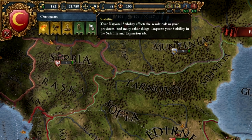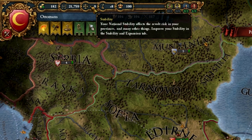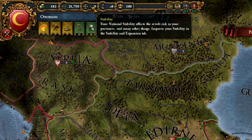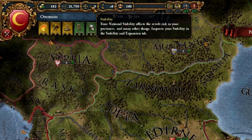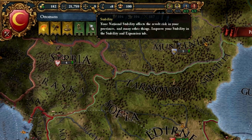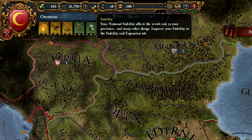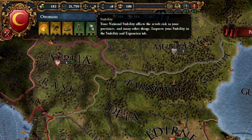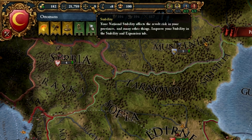Next up is stability. Stability ranges from minus 3 — which the game manual describes as Somalia with muskets — to plus 3, which is a utopia. Negative stabilities give you penalties, increasing stability gives you bonuses. High stability means better taxation, lower chances of revolts, more legitimacy, and things like that. Low stability means the exact opposite: less tax, more chance of rebellion, and so on.